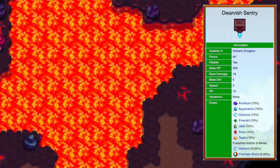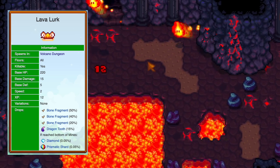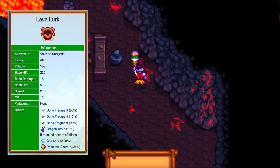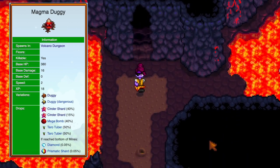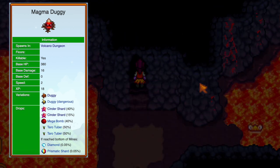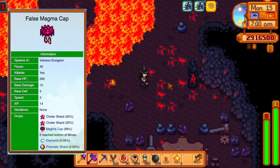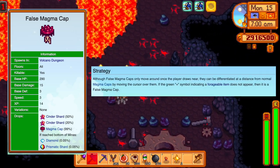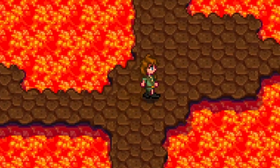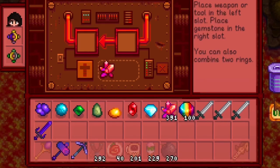Dwarf sentries are these gadget-like things in the volcano dungeon — occasionally one pops out and attacks. Lava lurks float in lava then pop up and shoot fireballs; wait for them to surface nearby and attack immediately. Magma duggies are like regular duggies but there isn't much dirt in the volcano dungeon for them to spawn. False magma caps only appear on mushroom floors and look like real magma caps — check for a green plus sign to identify the real forageables. Reaching the top of the volcano dungeon unlocks the Forge.